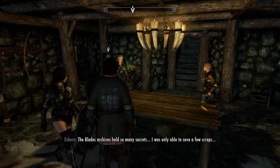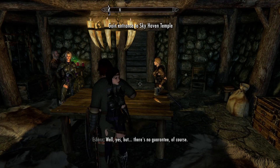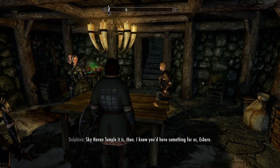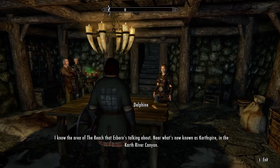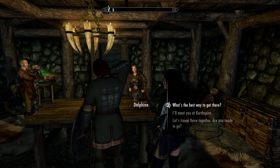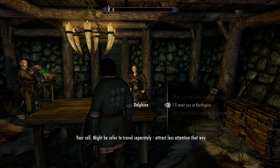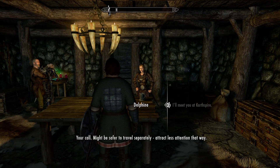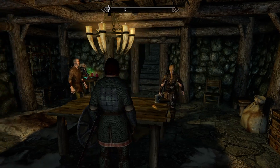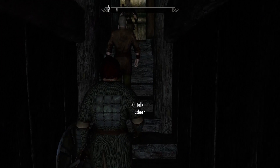Do you think Alduin's Wall will tell us how to defeat Alduin? Well, yes, but no guarantee. Serana, do not phase inside my body — it's painful. I knew you'd have something for us, Esbern. I know the area of the Reach that Esbern's talking about — near what's now known as Karth Spire, in the Karth River Canyon. We can meet you there or all travel together — your call. I think let's meet them — that way they don't have to travel with me. Might be safer to travel separately, attract less attention that way. Yeah, because I have quite the following. We'll wait for you near Karth Spire. Good luck.